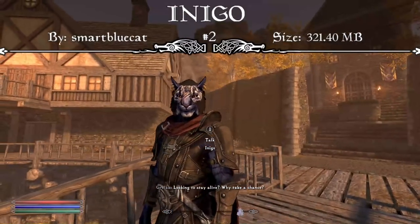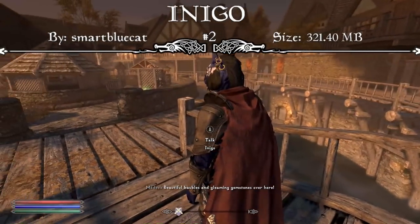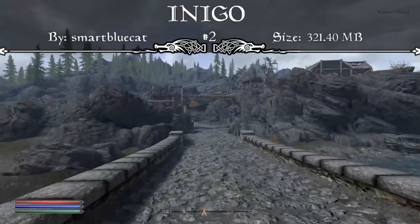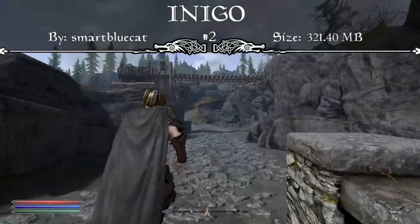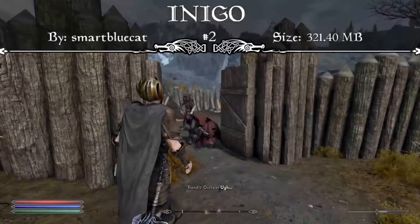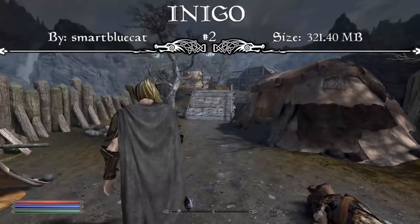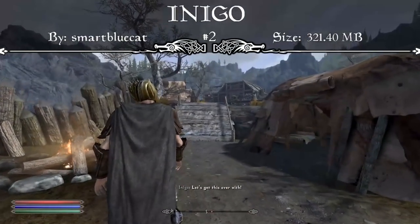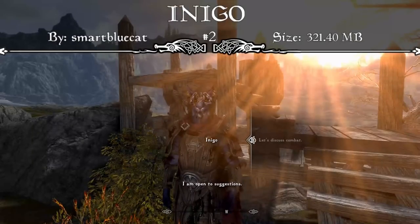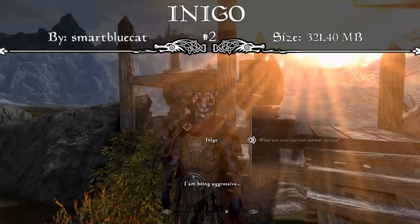He'll say lines to Delphine when you're doing the main questline, and he'll say things to the Greybeards as well — he actually feels like a follower that was meant to be in Skyrim. I know you guys love him as much as I do, because every time I make a new load order video you're always asking where's Inigo. It's 320 megabytes to include him, but he is definitely a perfect addition to any load order if you have the space. So if you're looking for a new follower, download Inigo — he's one of the best followers in the game and you just won't want to delete him once you download him.